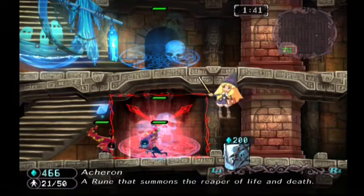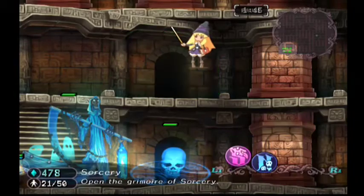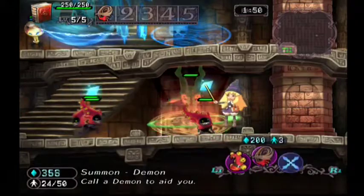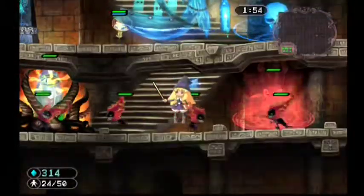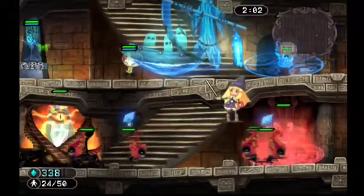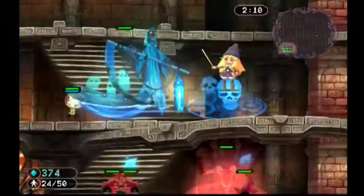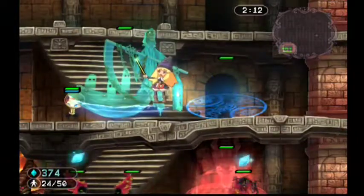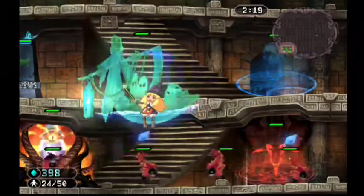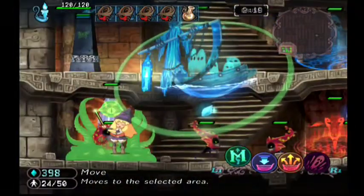You only get two runes: Hell's Gate and a Karon, so there's not much else you can do. It's really easy. Now technically you don't need this homunculus, but I found a use for him — his usefulness is very situational. Anyway, once Hell's Gate is level five and you have four demons, go ahead and pack them up.